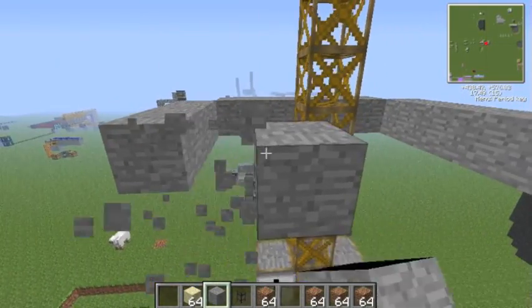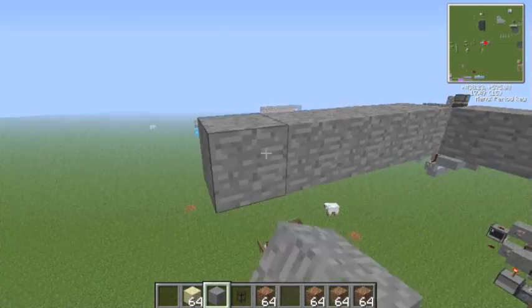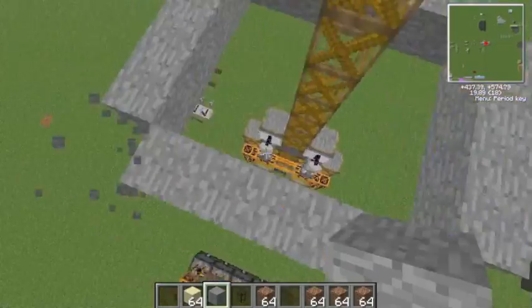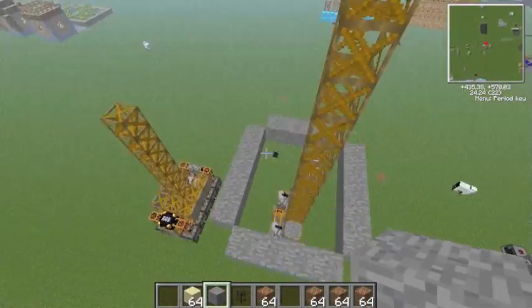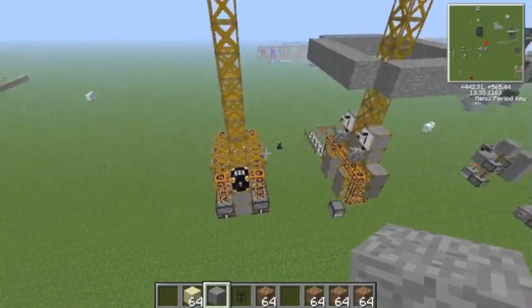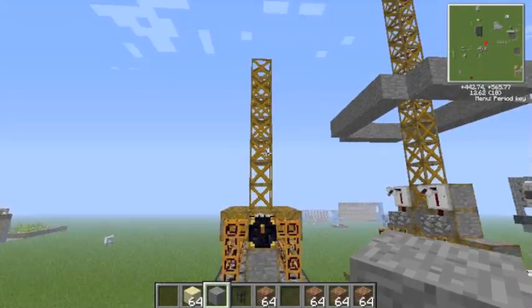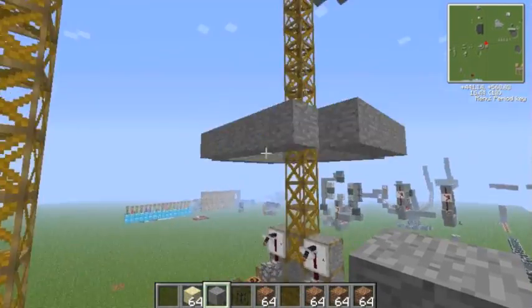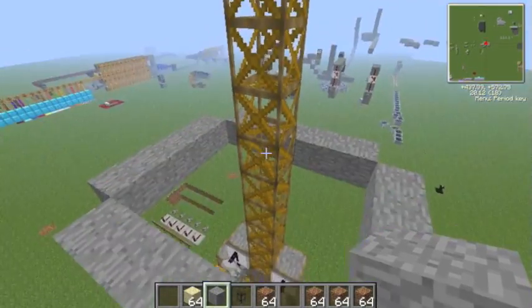So it would dig a hole like this — if I just remove these, it would dig a hole into the ground like that. Then this thing goes back up all the way to the top, then it shifts and then this thing comes along.